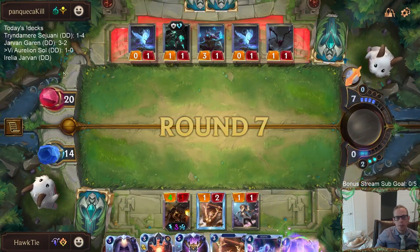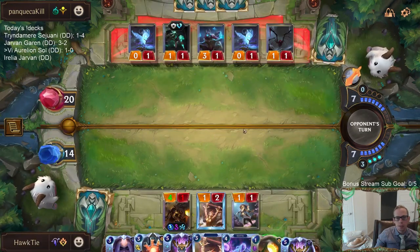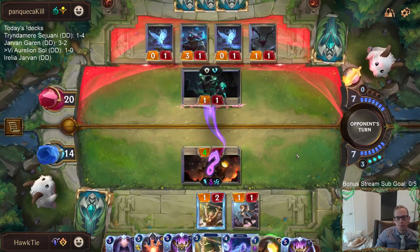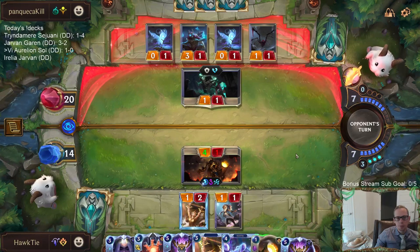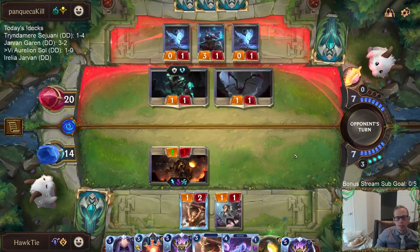I can attack with a 1/2 — the 1/1 can still trade with a 3/1 and the 1/2 can check the 1/1. That's not worth a Hush, right? Hush is too valuable against Nasus.